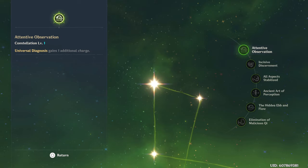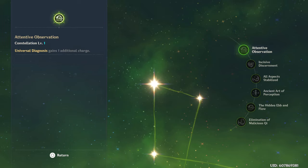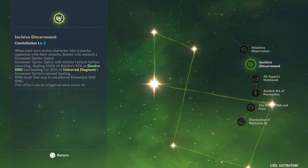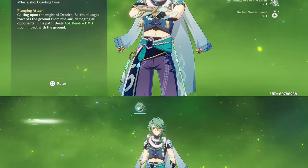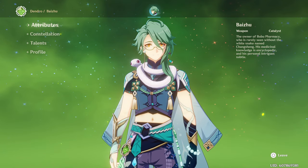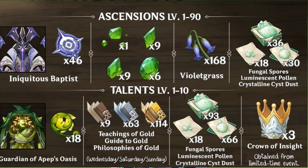Next up, let's talk about his constellations. You don't really need any of his constellations to make him useful, but if you really love this character and have been saving up primogems, then the constellation you want is C2, which will boost his healing and energy recharge tremendously. But if you simply want him as a healer at C0, he's more than good at doing his job — he's not reliant on constellations, which is good news for free-to-play players. Here are all the materials you'll need for both his talents and ascension on screen. You can pause or screenshot if you'd like.